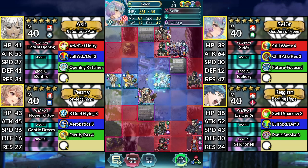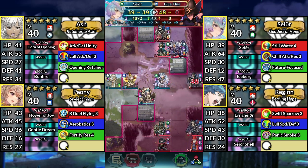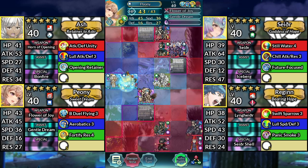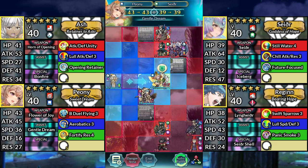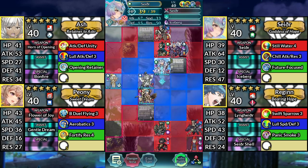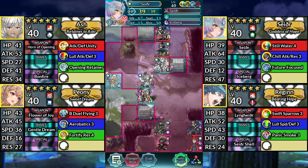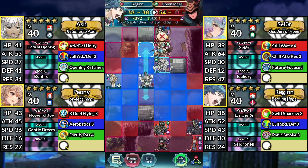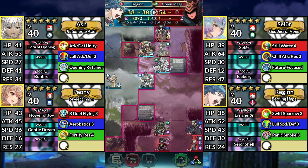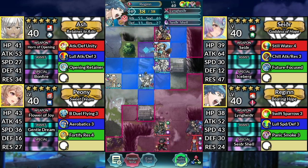For Turn 2, use Sather and attack the Blue Flyer. Move Peony one space to the right and dance Sather. Move Sather up and attack Fomortiis. Move Regan up and attack the Green Mage. Then Canto one space to the right.